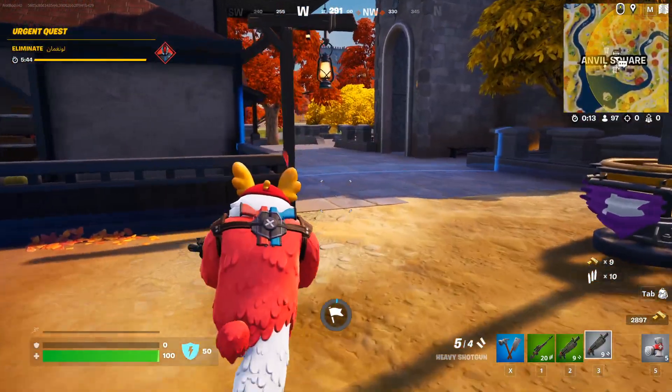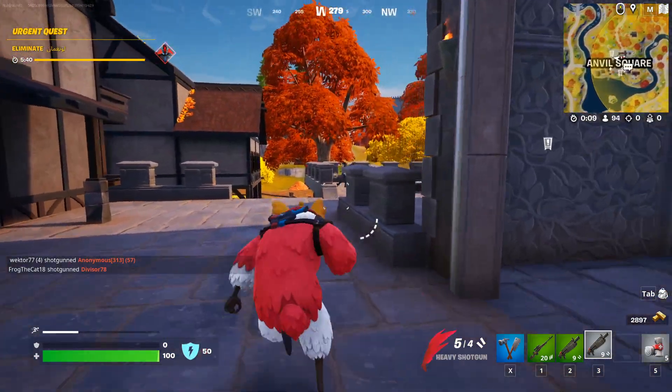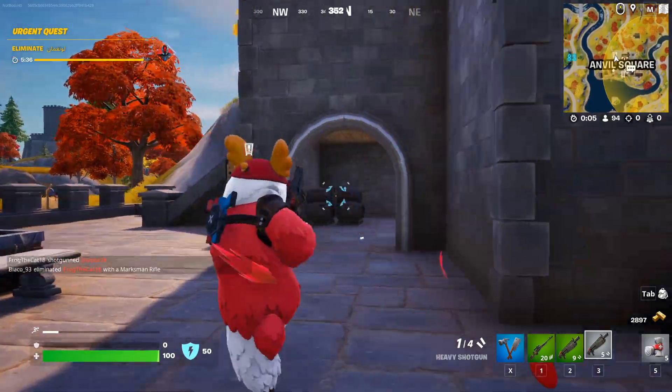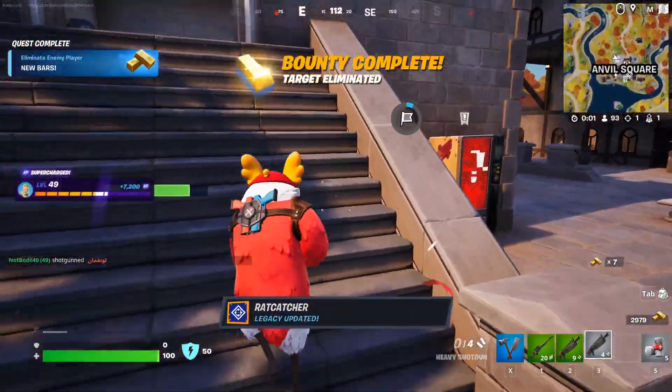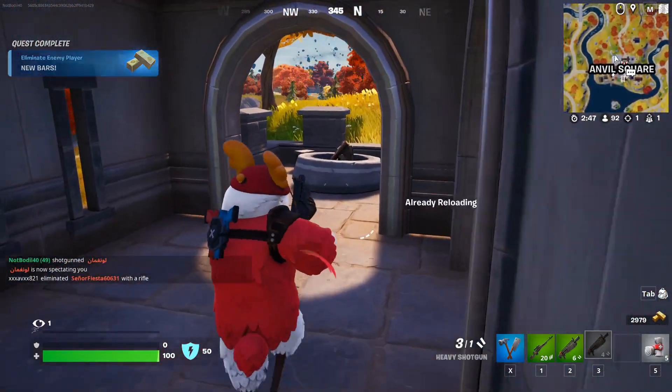As you can see on your mini map, it shows you the approximate location of the player and their skin. He's using the Visitor skin and he's actually right here. We just eliminated him — easy. That's how you get your bounty done.